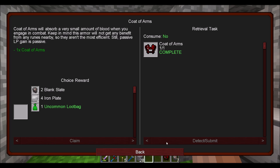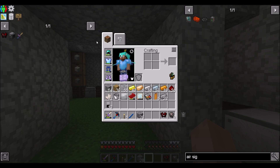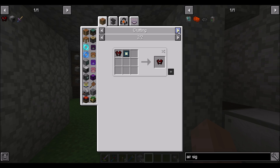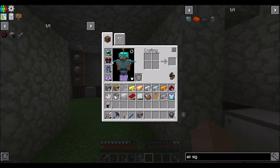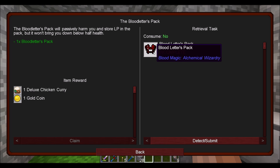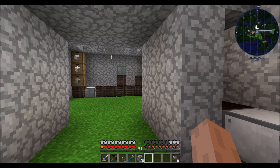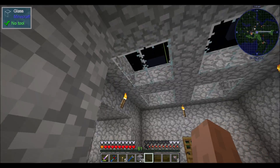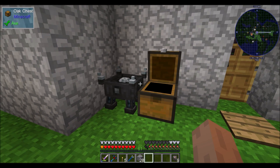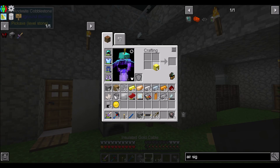Coat of Arms quest complete! I'll take the blank slates because they're a little bit annoying to make. The only problem with the Coat of Arms is you have to wear it as a chest plate and I don't think you can add it to existing armor. The other option is the Blood Letters Pack — it passively harms you and stores LP but won't bring you below half health. I think I'll just manage my own LP situation for now. I already have a lesser Tartaric gem from between episodes.